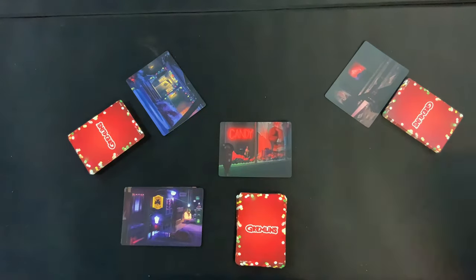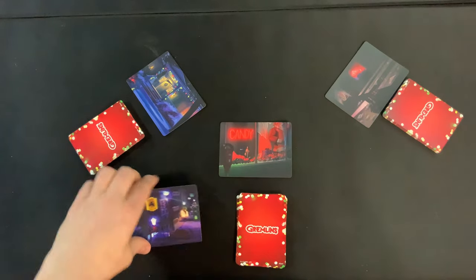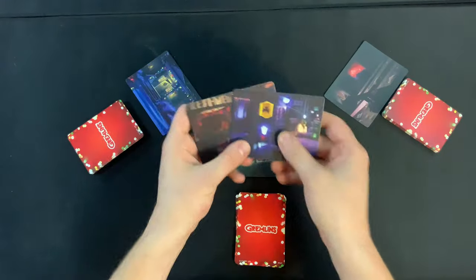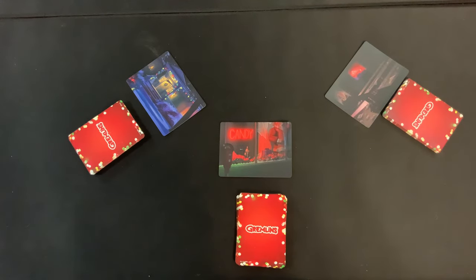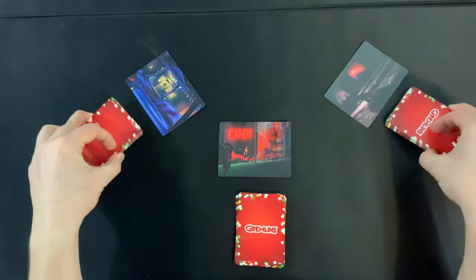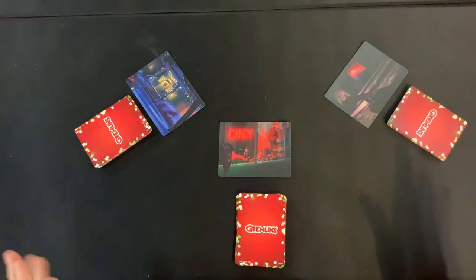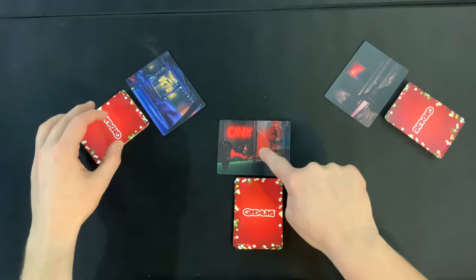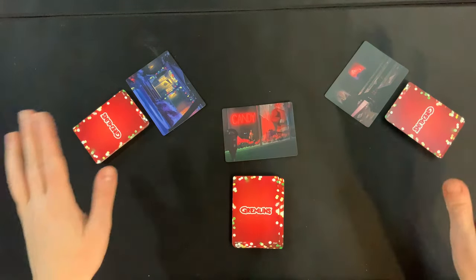This is for three to five players, ages eight and up, from Funko Games. The first thing you're going to want to do is everyone selects one of these oversized location cards and places it in front of them. Any unused cards can be put back in the box. Next, take all of the red-back gremlin cards, shuffle them up, and evenly deal them out to all players. Do not look at these cards — just place them right below your location.